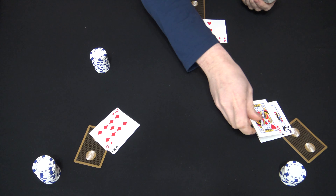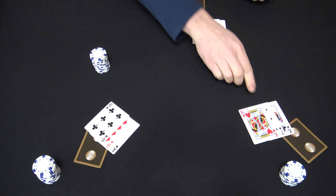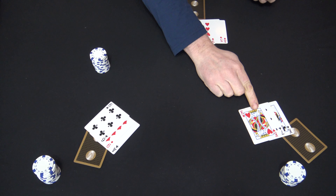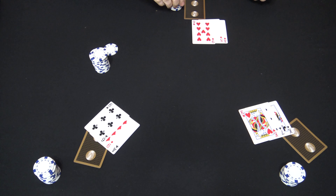Now you can give everyone their third and final up card. This player over here does hit a pair of cowboys, and he's going to bet a quarter and the rest of the table will just call.